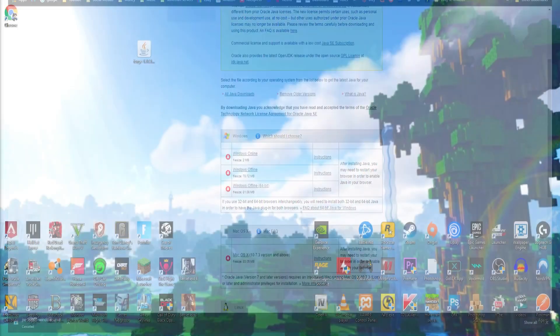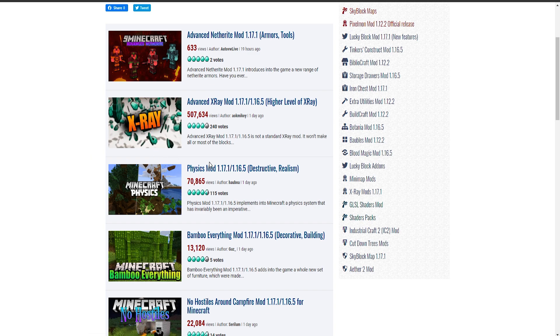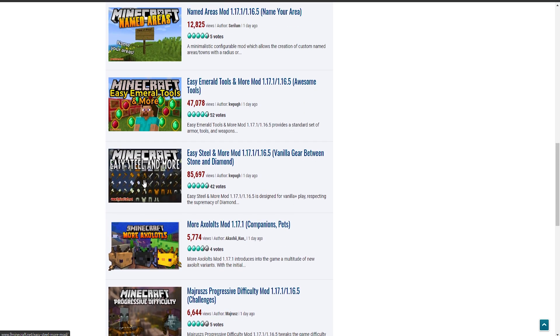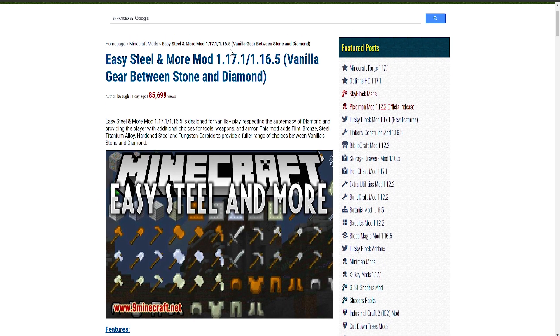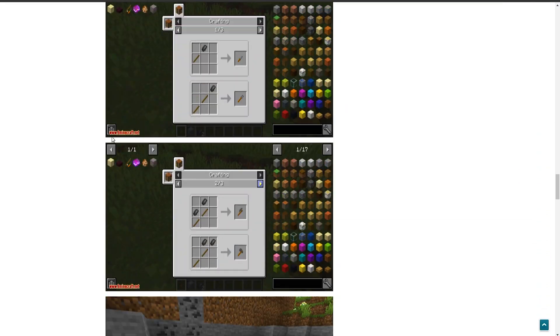Now head over to a mod website — I've got 1.17.1 selected here. You need to download the right mod versions: if you're playing Minecraft 1.17.1, you have to look for mods that have 1.17.1 in them, otherwise they will not work. I'm going to find a mod to download — let's go for an extra weapons mod for Minecraft. Just make sure it has 1.17.1 in it.